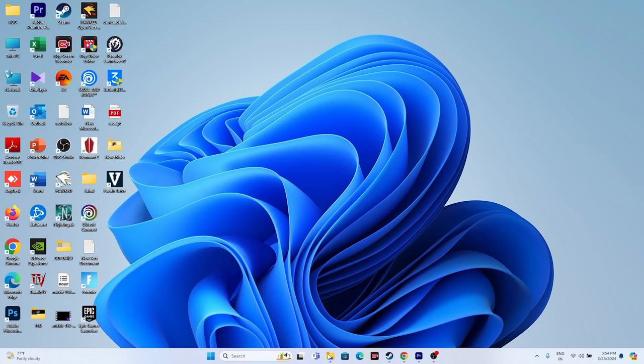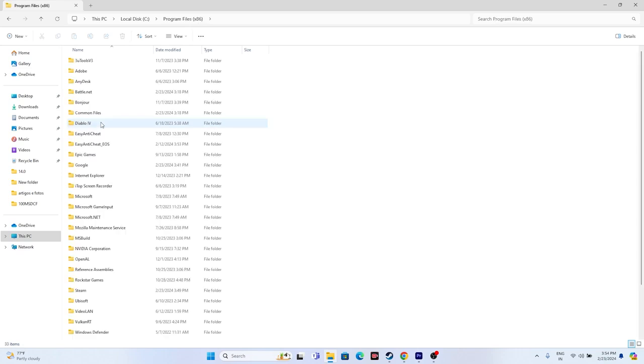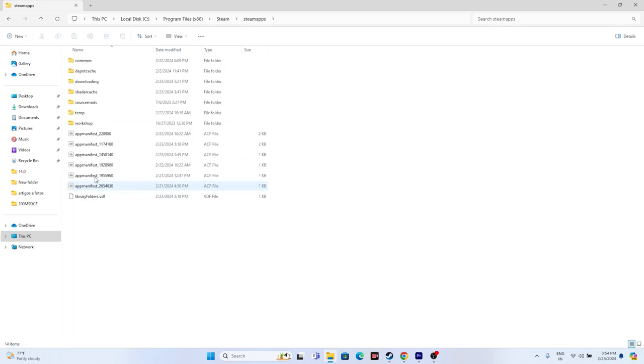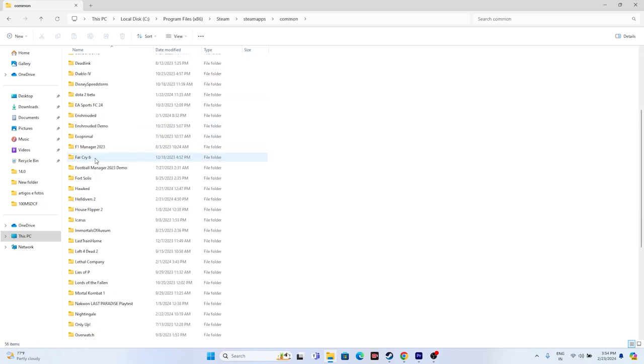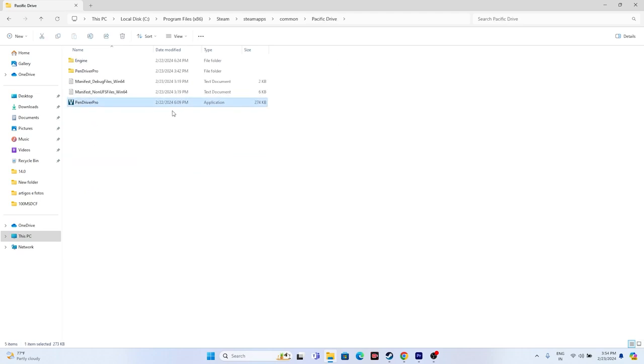Alternatively, you can navigate to the installation folder manually using File Explorer: go to This PC > Local Disc > Program Files (x86) > Steam > steamapps > common > Pacific Drive. Open it and launch the game executable directly from there.